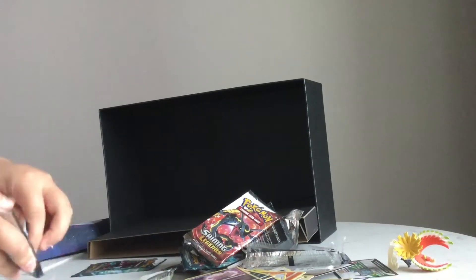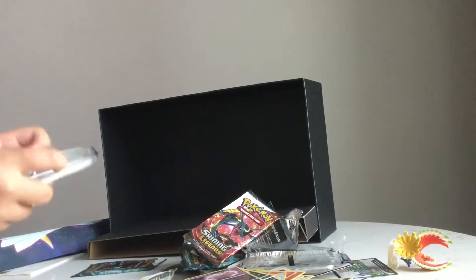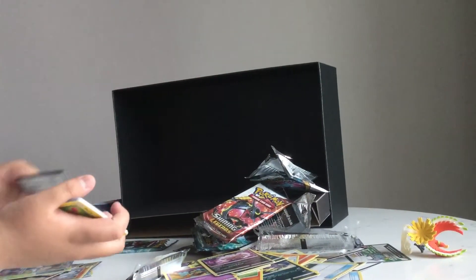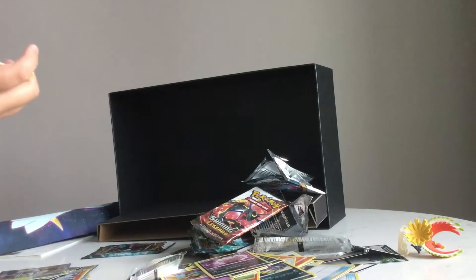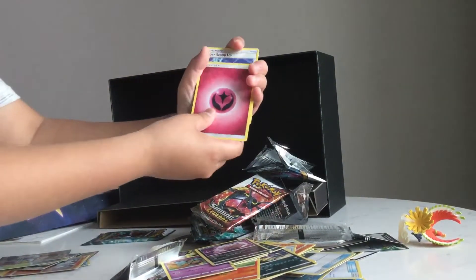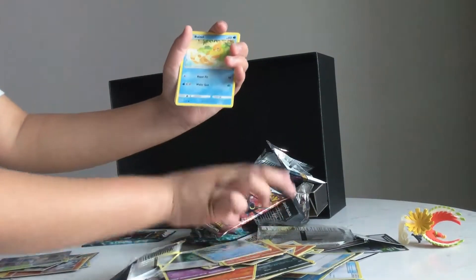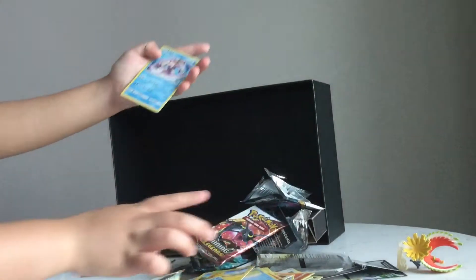Second to last pack: Fairy Energy, Super Scoop Up, Arbok, Warp Energy, Puzzle, Torracat, Teddiursa, Weasel, Pikachu, Relegator, and another holo Palkia.